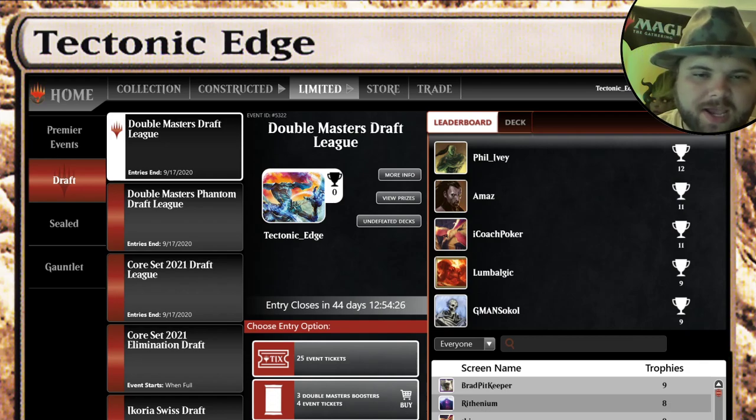What's going on? Tectonic Edge here and this is not one of my normal videos. If you look up here, Double Masters Draft League. Pretty much, I'm looking through this set and there are Tron lands in it. So of course we're going to try and draft a Tron deck. Have to give it a try, just have to.